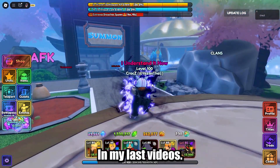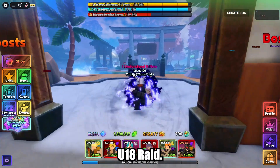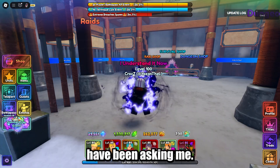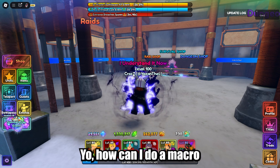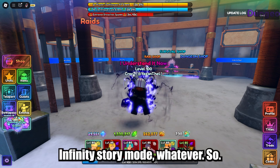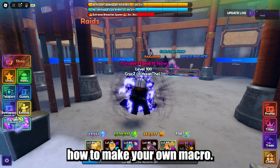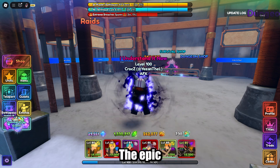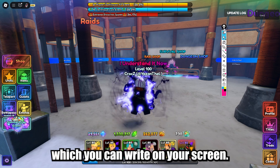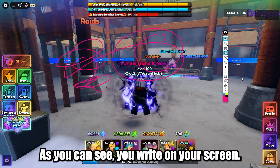What's up guys, Yazan here. In my last videos I shared a macro to use in the raid. But a lot of you have been asking how to use heal units or how to make a macro for a specific raid, infinity, story mode, whatever. So in this video I will be teaching you how to make your own macro. Today we're going to be using Tiny Task and the Epic Pen program.